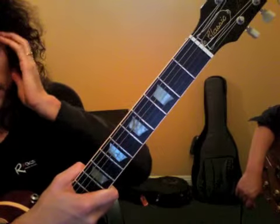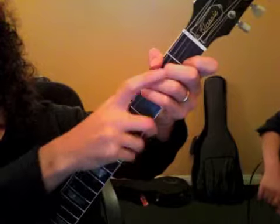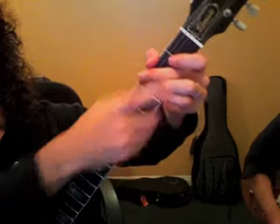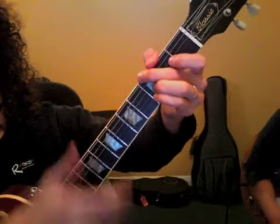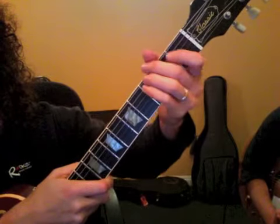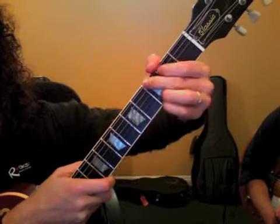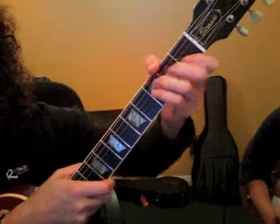Hands off the guitar, eyes away. Back in. The 3rd and 4th fingers move with the 2nd finger. When you do that, these fingers stick together — they're not moving apart. Keep them together. 5 times again, and then 5 times with all the fingers moving like that. Then we move on.